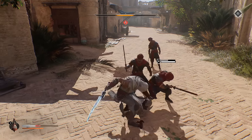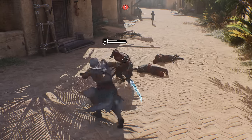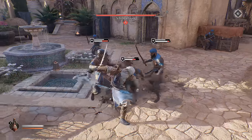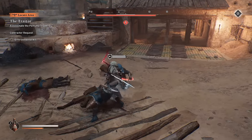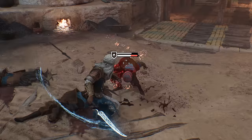Enemy attacks in red can't be parried. However, your sword and dagger have a hidden bonus — you can interrupt them if you land a heavy attack during the enemy's attack animation. Instead of having to dodge out of the way, just power through with a well-timed heavy attack. By the way, you can also dodge cancel out of pretty much any of your attacks to lessen the ending lag of the animation.